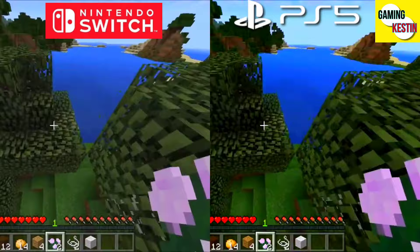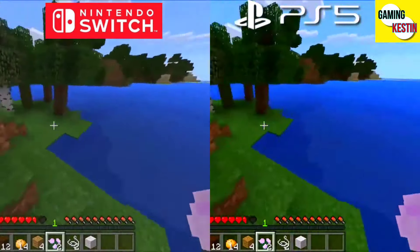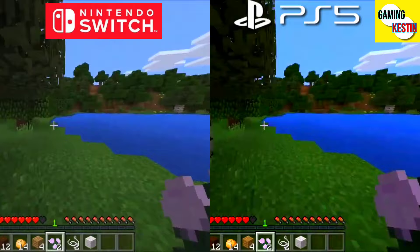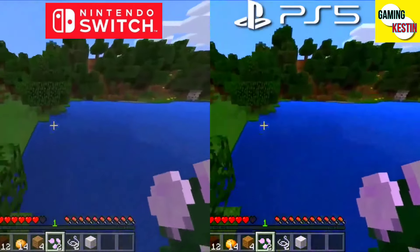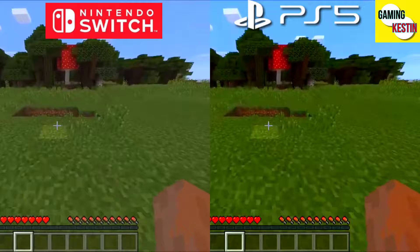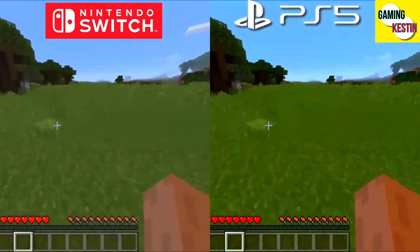Now let's talk about textures. PS5 gives balanced textures with the detailing — the game looks smooth and textures look so clear on the PS5. Nintendo Switch game textures are personally my favorite. As you see, the textures look really nice and the game looks awesome.